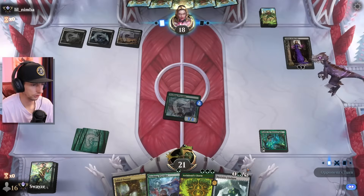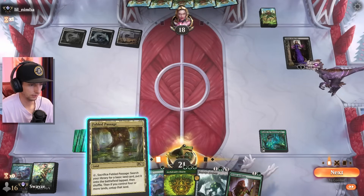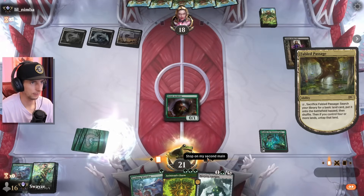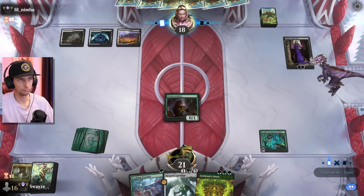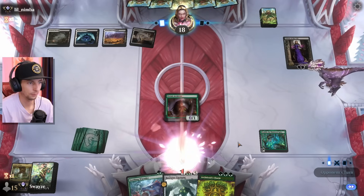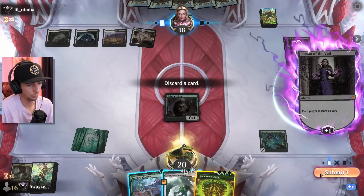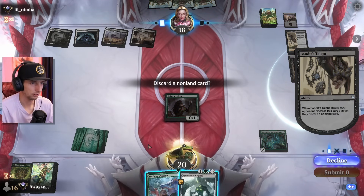Liliana minus — sure. I'll go archivist here, why not. Orzhov discard again — I think we saw this one earlier in the video. This is my second time recording this video so it's all starting to blend together. The opponent goes for the discarding effect. The archdruids charm is good removal, but there's really nothing I'm going to want to remove with it. I feel like the only way to beat these kinds of opponents is to just flood the board with creature after creature after creature and eventually it'll be enough.